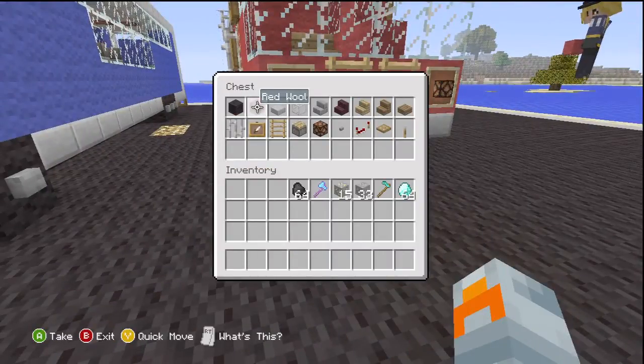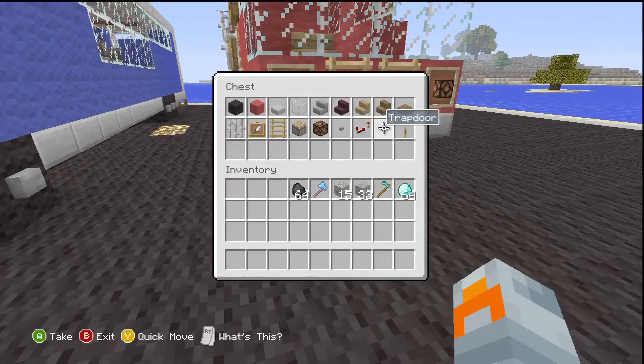We're going to be using black wool, red wool, stone slabs, glass, stone brick stairs, another brick stairs, oak wooden stairs, spruce wooden stairs — a lot of stairs — spruce wooden slabs, iron bars, item frames, ladders, pistons, redstone lamps, buttons, redstone repeaters, and trapdoors. Oh, and a lever.